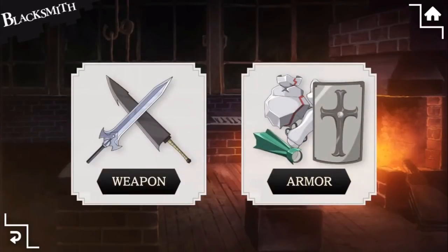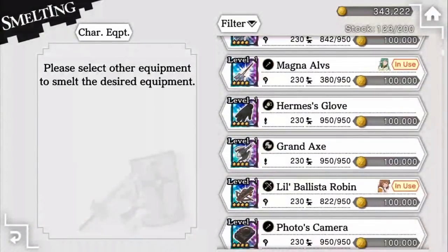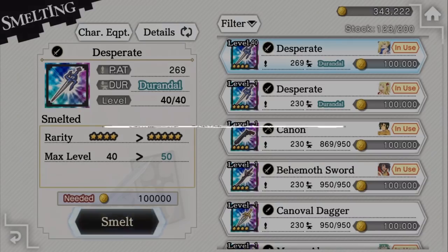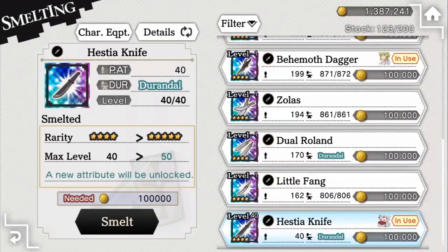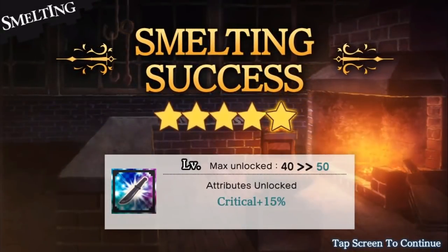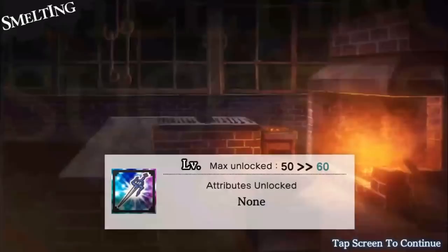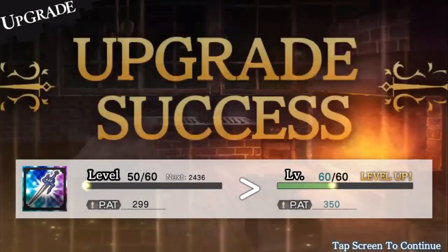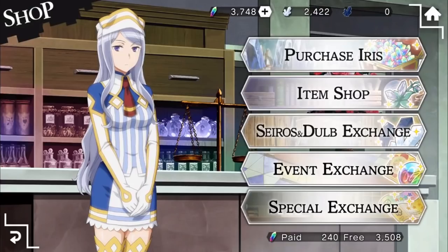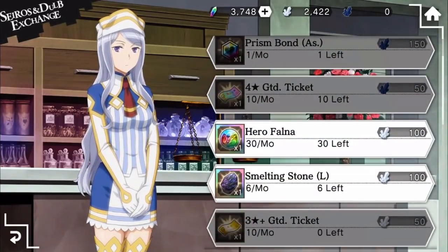The last new feature in the blacksmith menu is smelting. In smelting, you will be able to increase the star rarity of your equipment after it hits its current level cap. For example, when you level your normal 4-star weapon to level 40, it becomes eligible for smelting. You can use smelting stones to upgrade its star rarity by 1 rank, increasing the max level by 10. Note that some weapons like the Hestia Knife can gain additional attributes upon smelting — gaining 15% crit when ranked to 5, and another 15% when ranked to 6. Rank 6 is the highest star rarity, making equipment have a hard max level cap of 60. Smelting stones can be obtained from Dispatch Quest, the debutant event shop, and 6 large smelting stones from the Sirios and Double Shop every month.